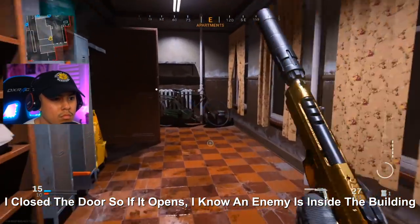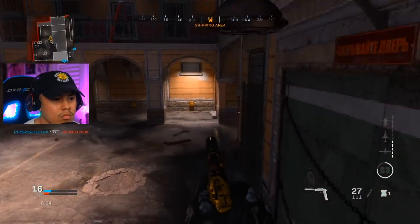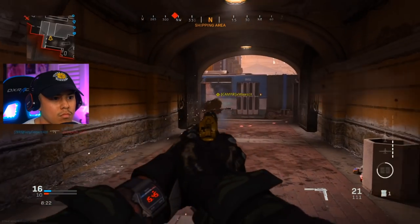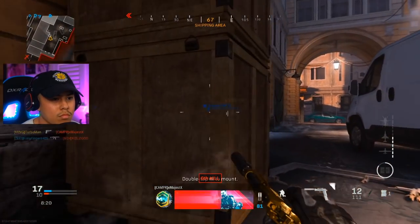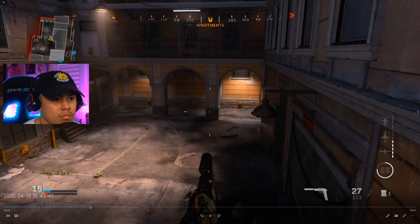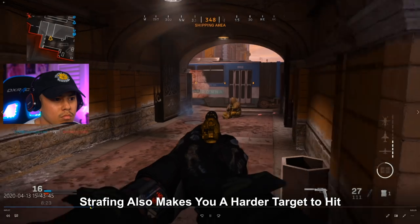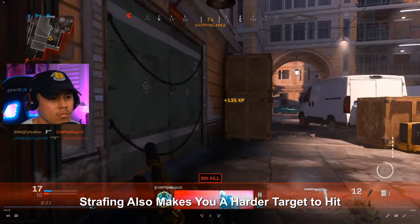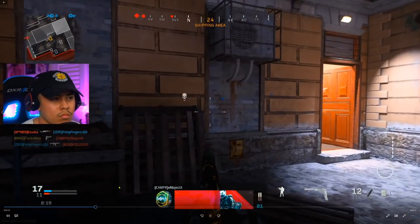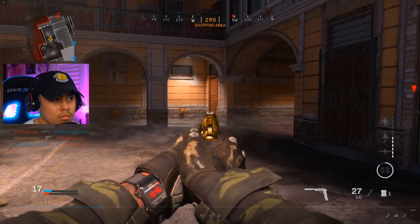I'm checking for sound cues. I hear some footsteps, so I'm going to come out the back — he probably thinks I'm still up here. I come out through the back, pre-aim, and get the easy kill. Instead of casually walking around the corner, I jump around it while pre-aiming and fire my weapon, because that makes me a harder target to hit. Anything that helps you survive in this game is definitely a good idea.